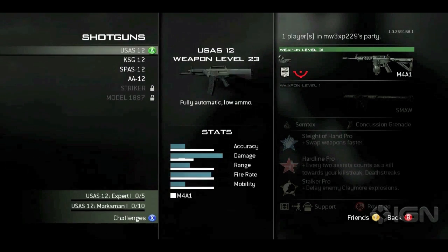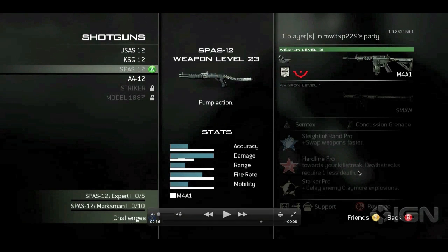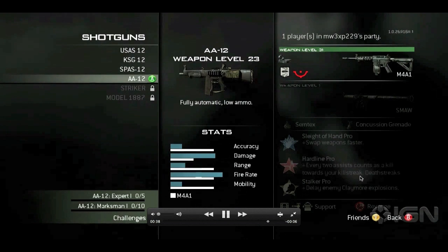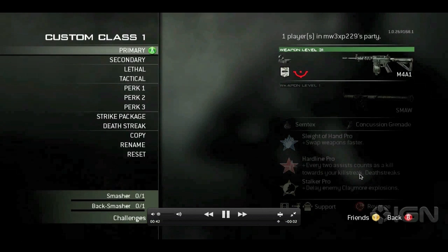So now we're back out to our primaries, and now the shotguns: the USS-12, KSG-12, SPAS-12, and AA-12 — lots of 12s. Hopefully they're not overpowered this game. Seriously, there's always been a problem with shotguns in Modern Warfare 2, hopefully that's not back. The Model is of course returning. I don't see any new shotguns.